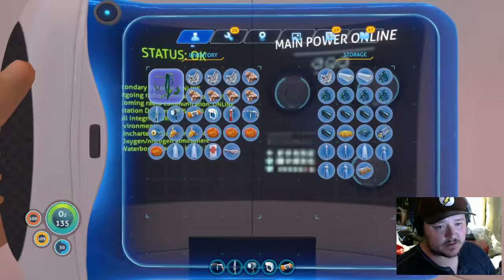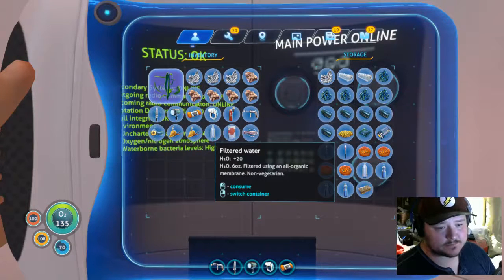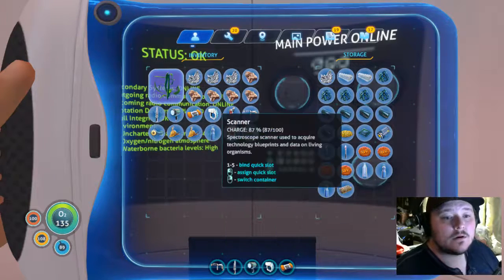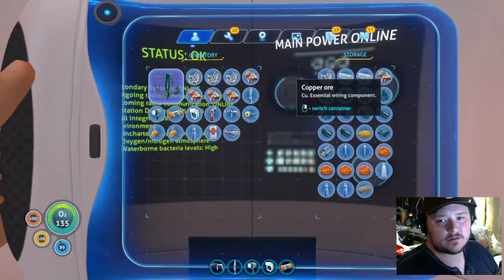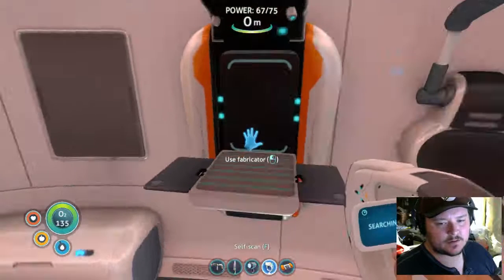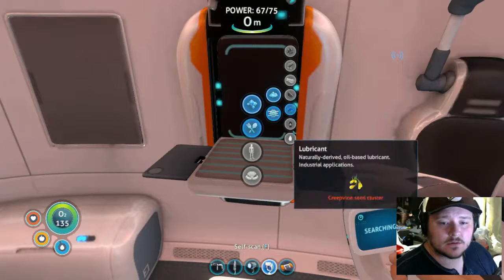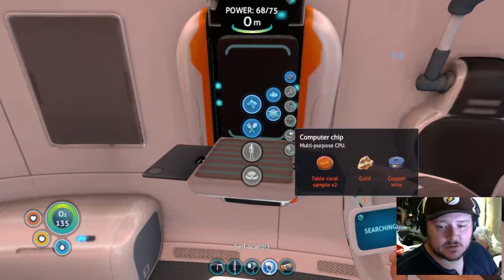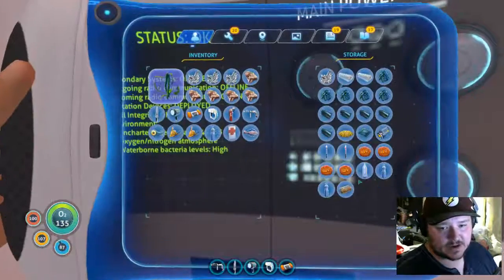A wiring kit needs two silver. Time to get rid of this and that — I don't want those on me. Just in case I need water. I'm going to keep this on me. We're doing really well here. I'm going to create some more wire — is copper used for other things besides wire? I think so — yeah, batteries.